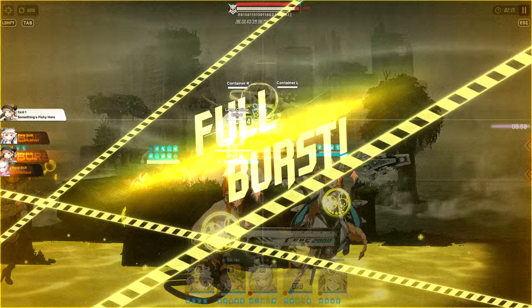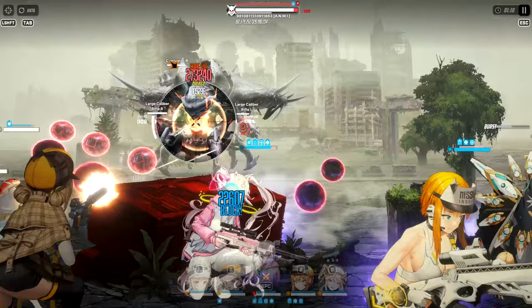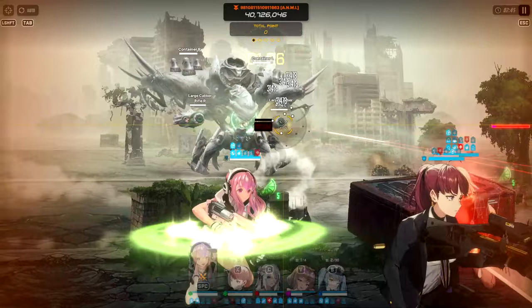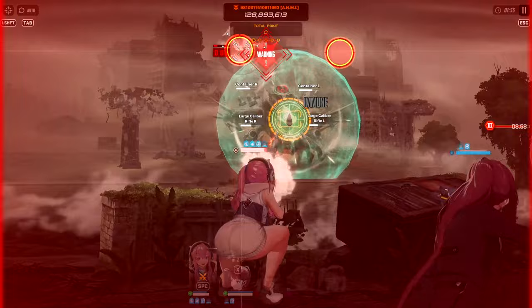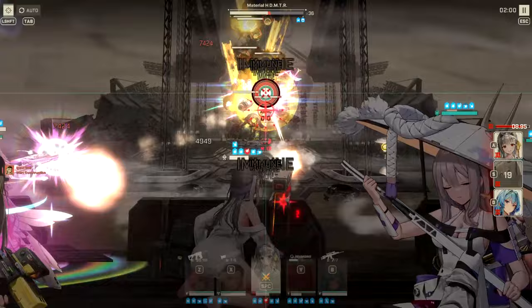Sniper rifle and rocket launcher users can charge up their attacks, with separate damage multipliers for charge speed and charge damage. On auto, these units always charge to 100% before firing, but you can fire early at the cost of lower damage. Shotguns and rocket launchers also reload uniquely — like loading shells or rockets incrementally — and on autoplay they always fully empty and refill the magazine. In manual mode, you can load one increment at a time and immediately fire it. Note that not all shotgun users do this; some reload everything all at once.